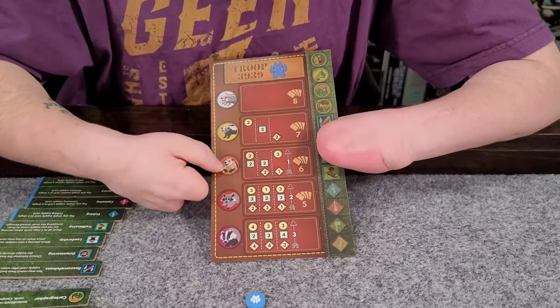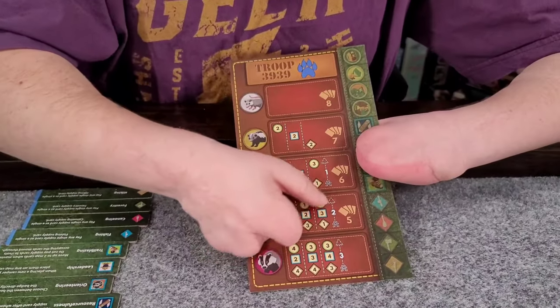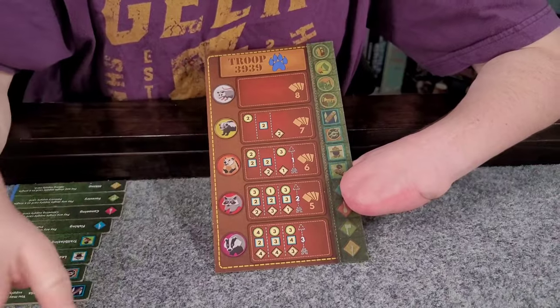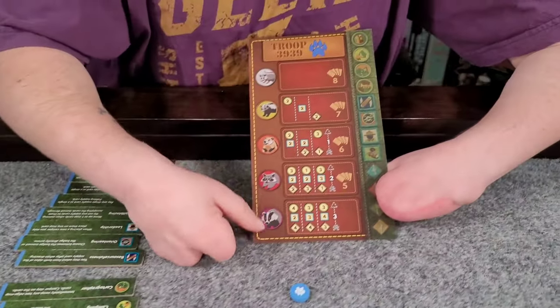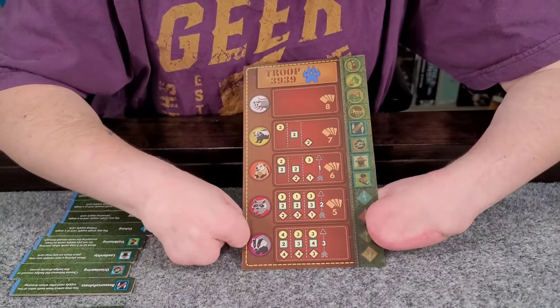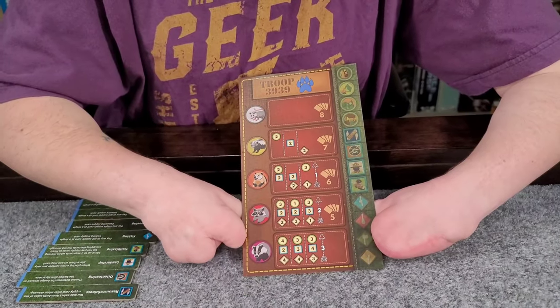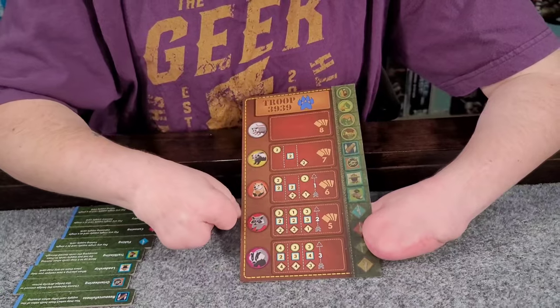After I'm able to do that, I'd move on to the next rank where I would again collect some series of patches as well as some extra knowledge developed in a particular area. And then finally, if I'm able to achieve the badges needed in any one of these groupings plus three extended areas of knowledge, I would win the game.